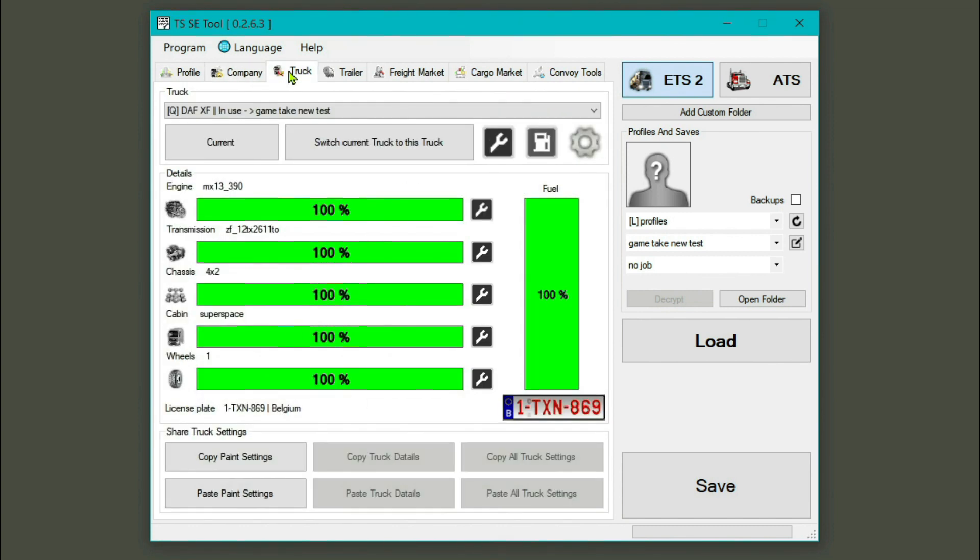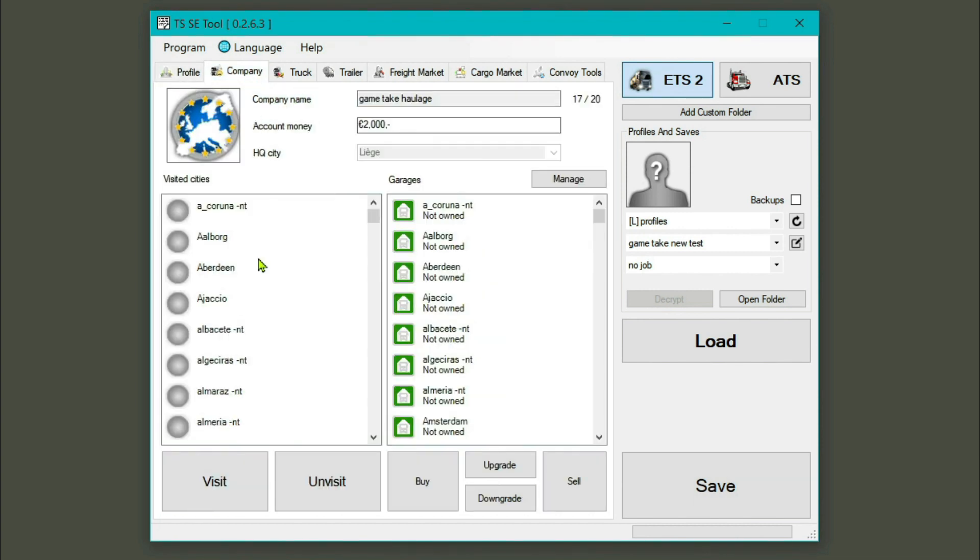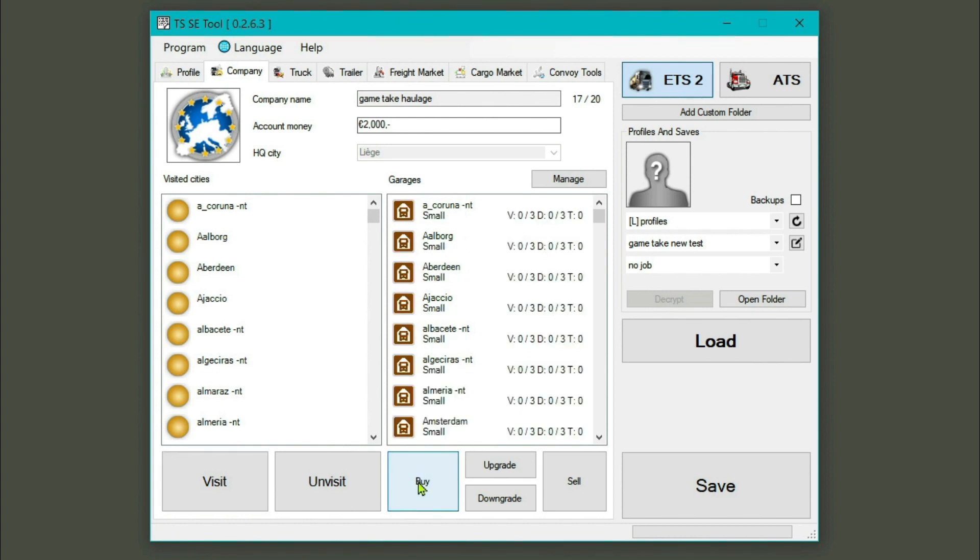As you can see: no XP, no companies. I presume this is the in-game truck for that particular profile. So let's see — can we max it out? Fine, champion. So we've done that, we've got the company. We're going to visit all the cities first, we've visited all the cities, and we're going to buy all the garages and upgrade all the garages. There's the money you start with — 2000.